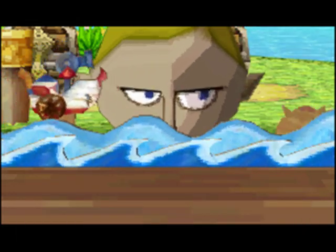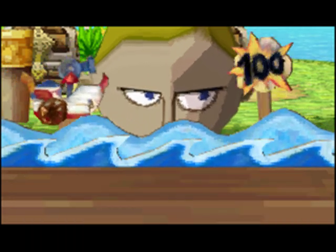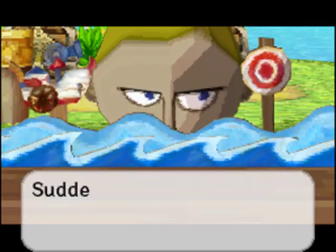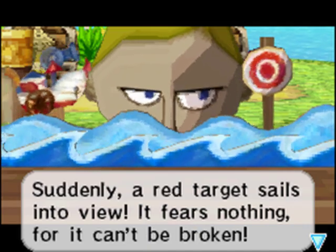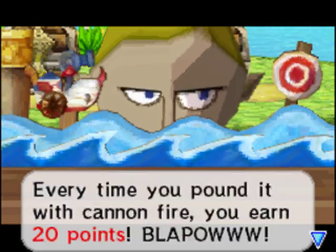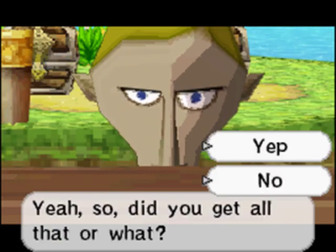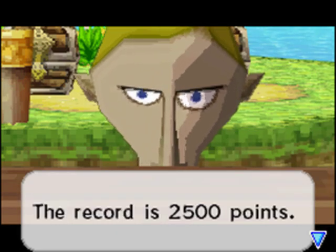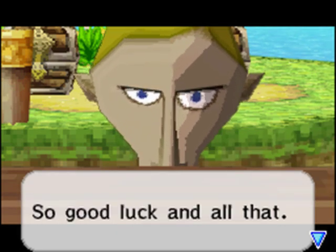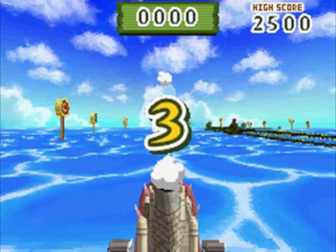Kaboom! Oh Salvatore, I miss you. So if you obliterate the target, you get 100 points for blue targets. However, there are also red targets — these ones you can hit as many times as you want. Every time you hit it you get 20 points. So 100 for breaking blue targets, 20 points every time you hit a red target. Your ship will be on autopilot, you will not be able to control it otherwise. And you have to get 2,500 points before the end of the course. Actually not that hard, considering all you're doing is just tapping targets.